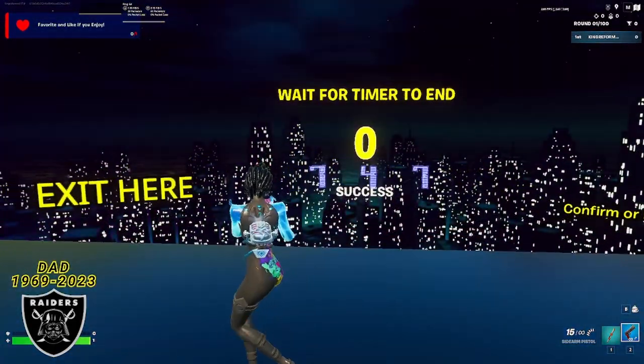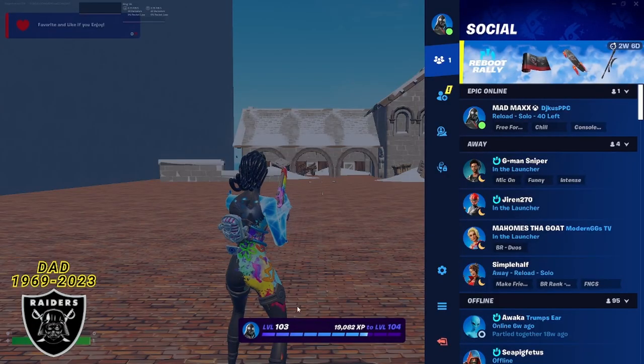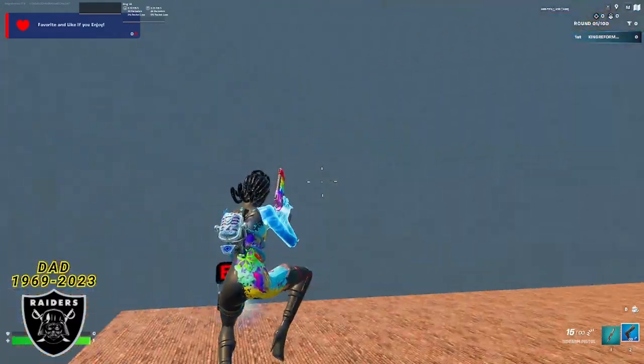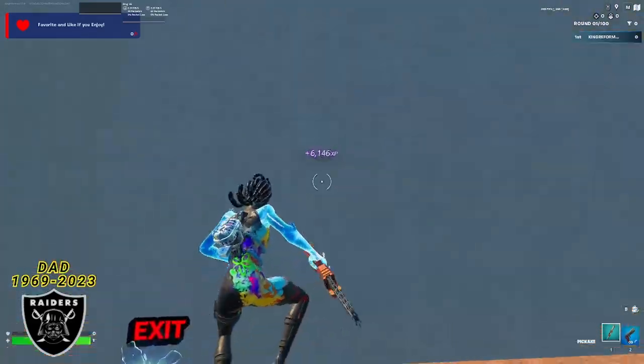As soon as this timer hits zero, we are going to meet back here and get hundreds of thousands of XP in under five minutes. Once the timer says zero, just enter the code 747 using these buttons, and then you can press confirm with this button on the right. Looking at our level, we're starting at level 103. But if you can't see your XP counter starting in the middle of your screen, just press the scoreboard back out of it and you should start to see that XP count up for all the time we were AFK.